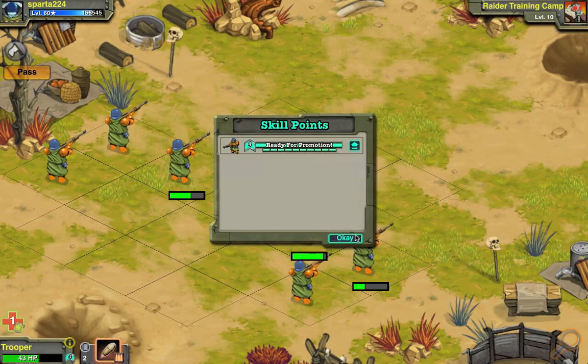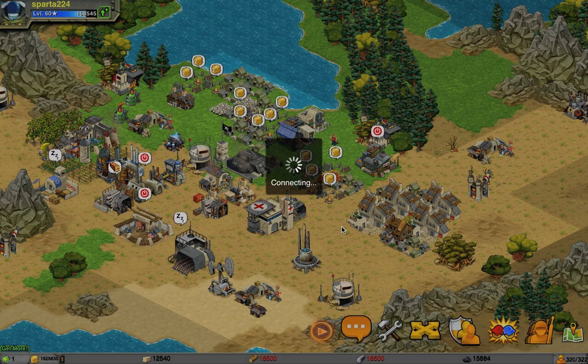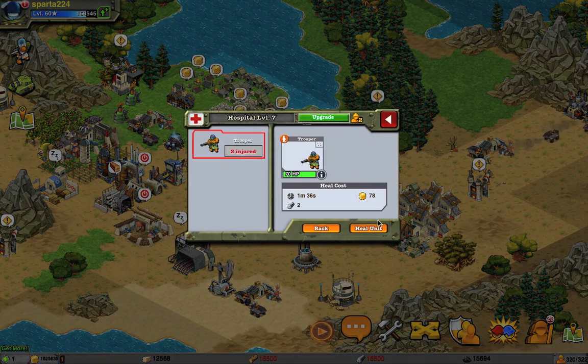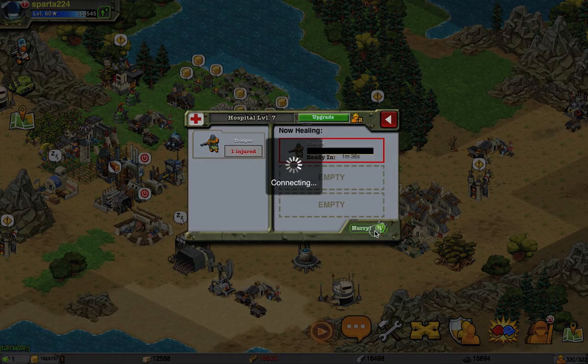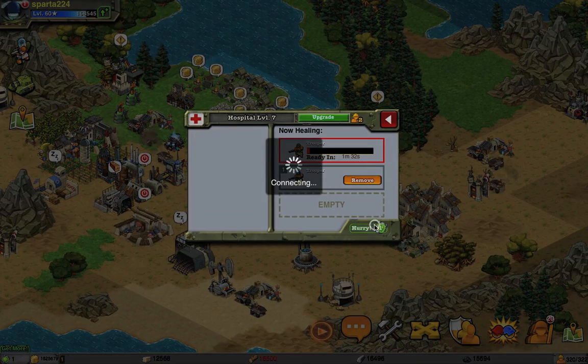Now I can get it promoted to rank 5. The troopers are easy to heal, costing 2 iron and 78 gold, and it takes 1 minute and 36 seconds.